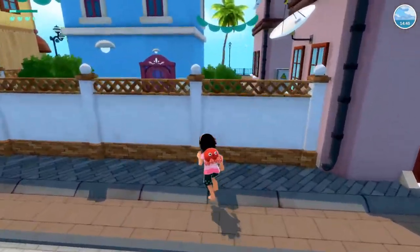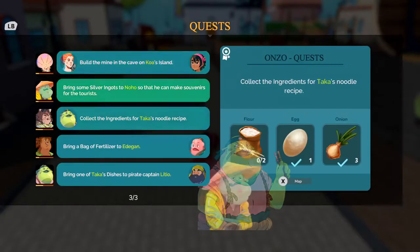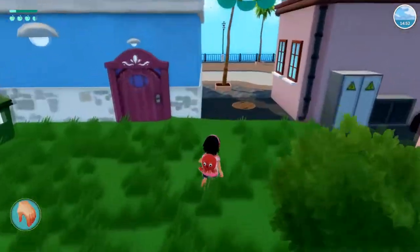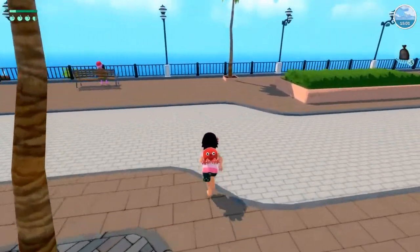They just gave it to me — no, we're supposed to bring it to Etigan. We don't have the next part of your quest, do we, Onzo? That's Onzo's quest — because Onzo wanted the noodles that Taka makes, but Taka is refusing to make it.